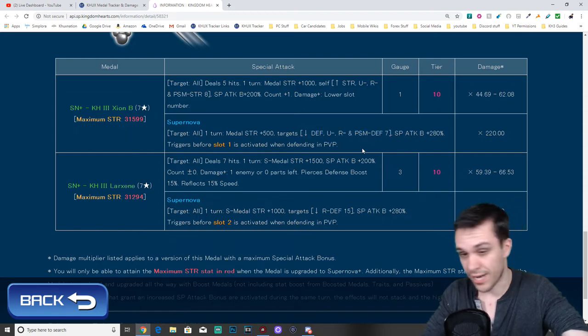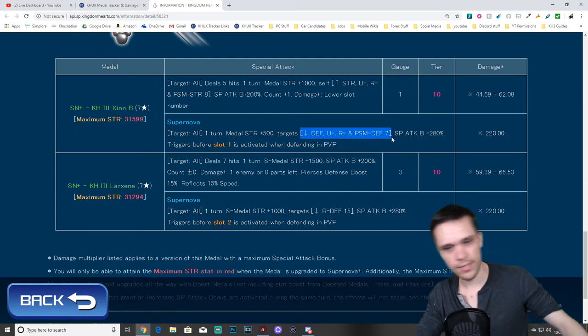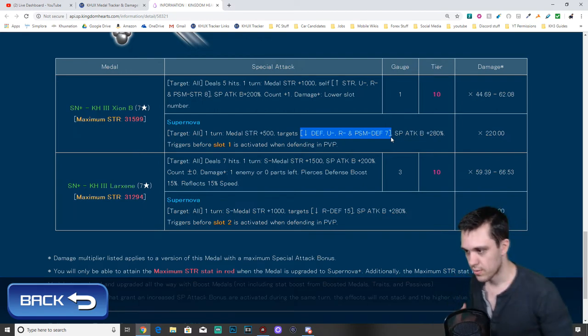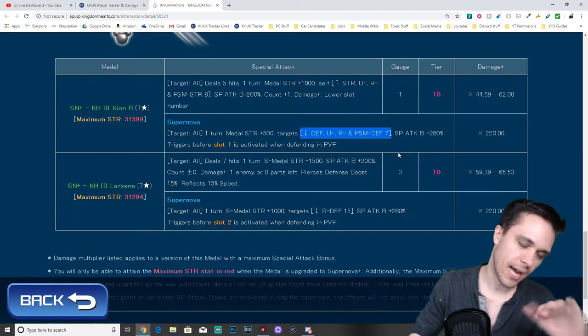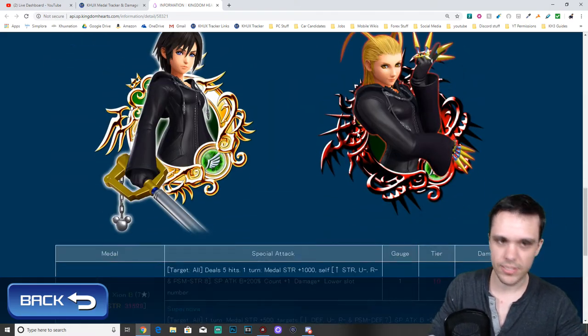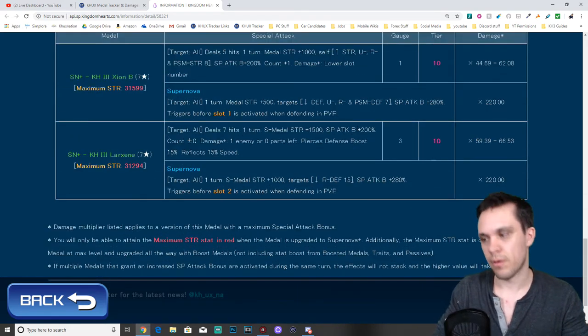In terms of her supernova, it's the only way to actually reduce the enemy's defenses, and I don't like that — because that's only a one-turn thing. If you end up fighting multiple turns, even a second turn, you can't guarantee those debuffs anymore. She's a decent medal, but there are already many better options currently available.